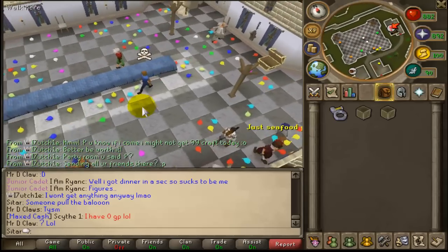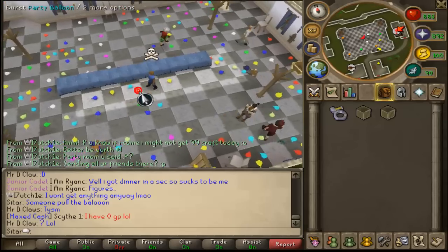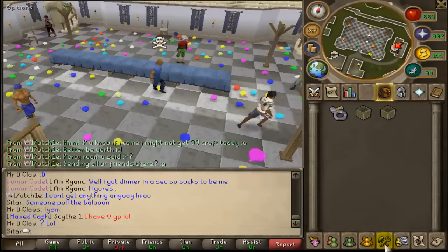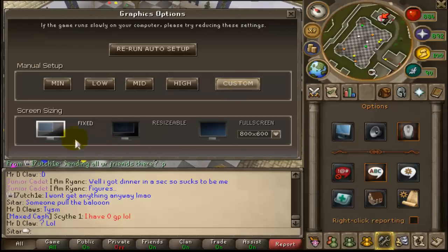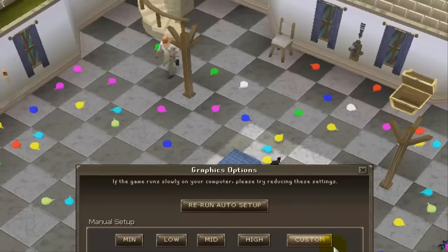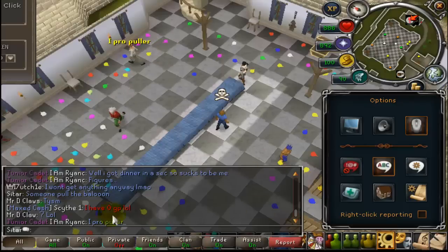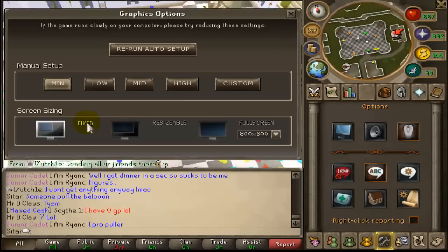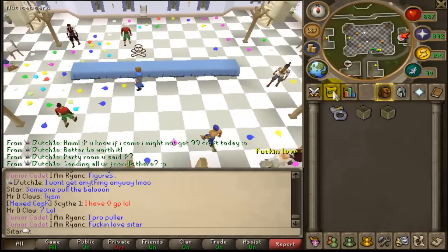Also, say you come to my drop and you're like, 'Sittar, I can't log in, Sittar, I'm lagging.' Well, first off, if your internet or computer is bad then you should really have it on the lowest graphics you can. For example, I do custom and fixed. Fixed — sometimes I'll be resizable, I like doing resizable. But the best thing to do is if you are having a bad PC or bad internet, just put it on minimum fixed. It might not look as good, but it'll run faster for you.